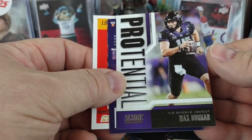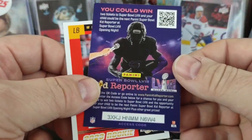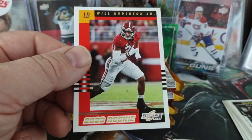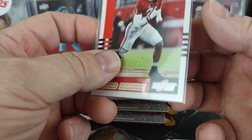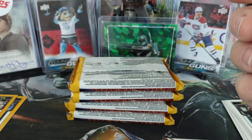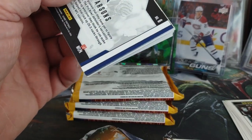Another Pro-Tential, this one is Max Duggan — I don't know if he was even drafted by anybody. There's also a Kid Reporter code, so if you want it, go ahead and have it. I'm trying to think if that retro design is actually from the 2003 set, because typically it is 20 years in the past that they've been doing — but I wasn't collecting football in that time period.